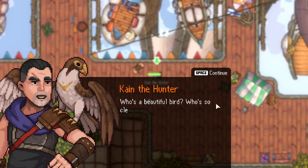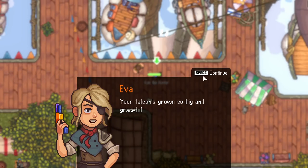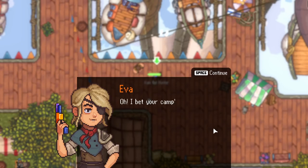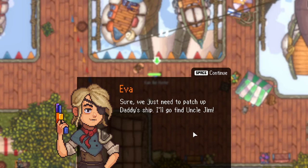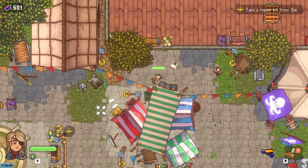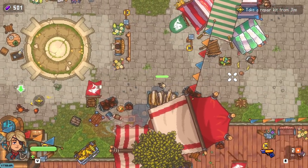Well, if Lauren said so, let's have a look. A normal pistol — just take aim and pull the trigger smoothly. Try it. This year I set up a training camp for young fighters like you near Carpenter's Valley. I bet your camp is where Aaron flew off to. Your brother's done a runner again. All right, he was pestering me about the camp yesterday. Will you save them? Sure — we just need to patch up Father's ship and I'll go find Uncle Jim. We can run a little bit faster.